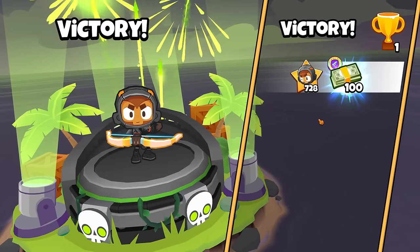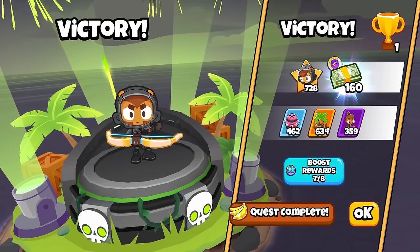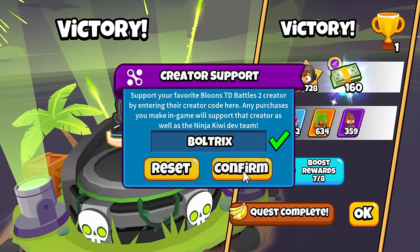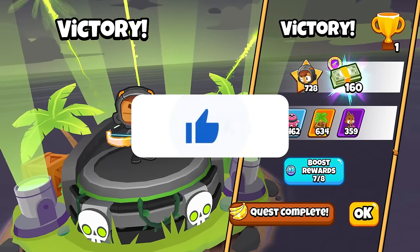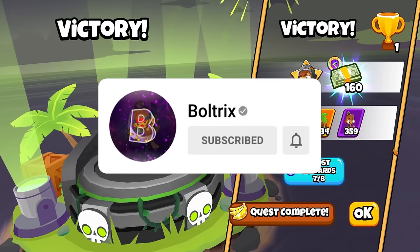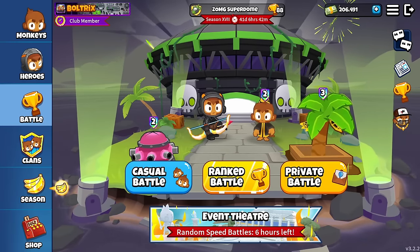We didn't even get to round thirty yet. Tac Farm Wizard is a strategy that really falls off hard after round thirty — this is not a GG epic late-game strategy at all. This is a quick, simple, try-to-get-a-fast-and-quick-win strategy, not a late game strategy. If you guys have any questions, let me know down in the comment section below. If you want to see more videos like this, make sure to let me know by dropping a like. If you're new to the channel, make sure to click that subscribe button — it's free and you can always change your mind at the end of the day.